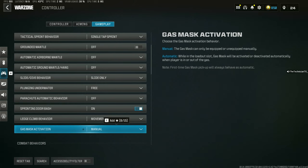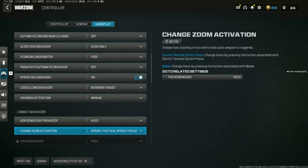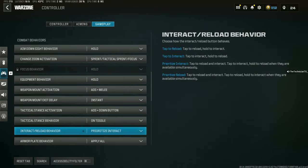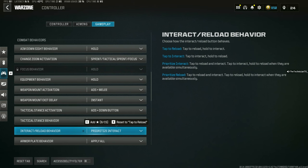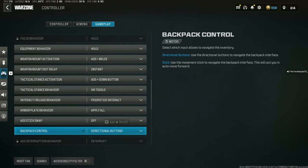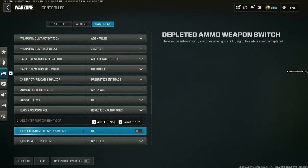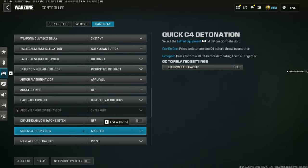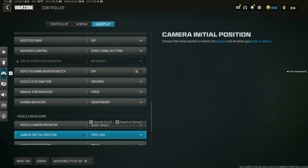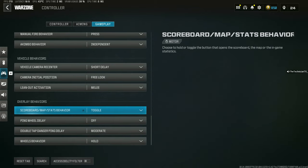Gas mask activation manual. Aim down sight hold — I have that on sprint hold. ADS melee instant, ADS down. On toggle, prioritize interact — you want that one on just prioritize interact. Apply all off. Directional buttons for the backpack control, because the stick can kind of mess you up sometimes. Grouped. I got that on press. Akimbo on independent, short delay, free look, melee, and then just misc stuff down here.